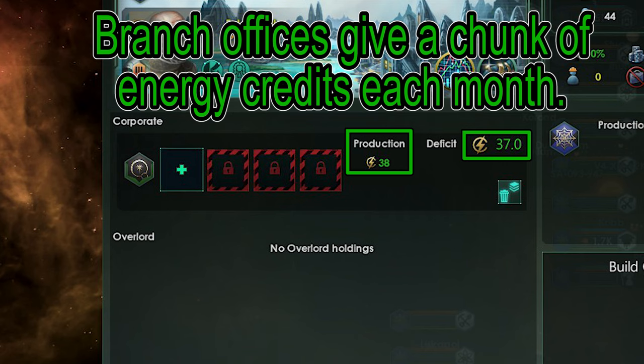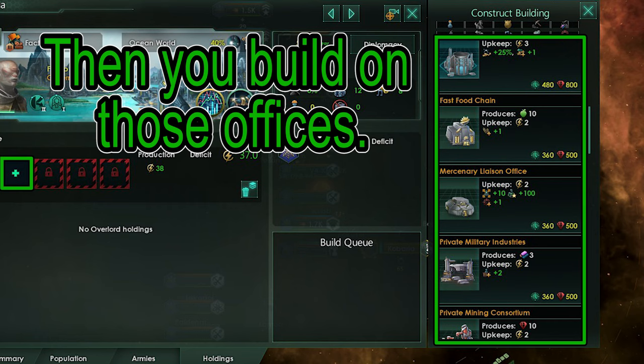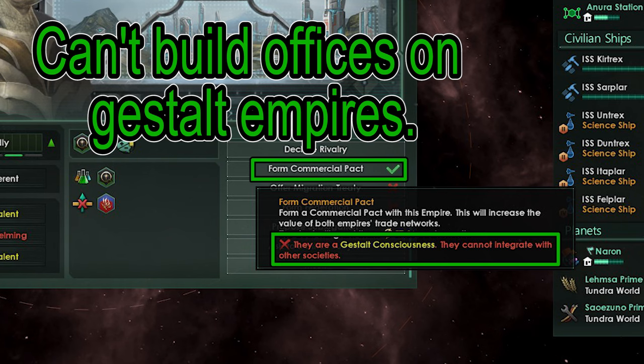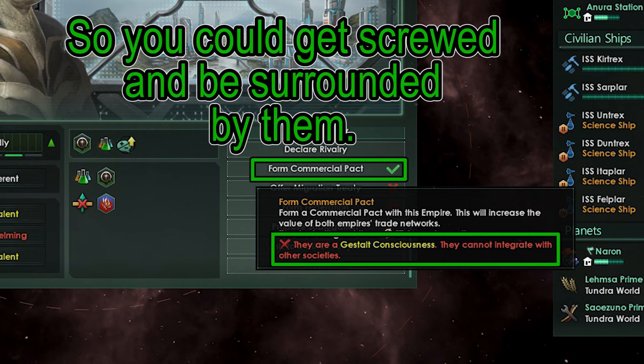Branch Offices are powerful. They give a large chunk of energy credits every month, and you can build many different buildings that net you all kinds of resources. Gestalt Empires cannot enter into commercial pacts or have Branch Offices, so there is some RNG involved in how successful a Megacorp is.